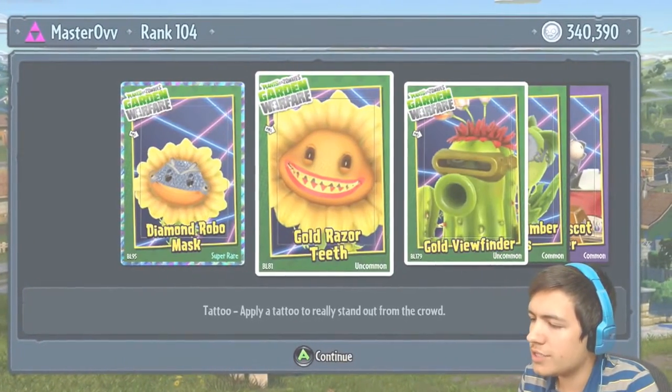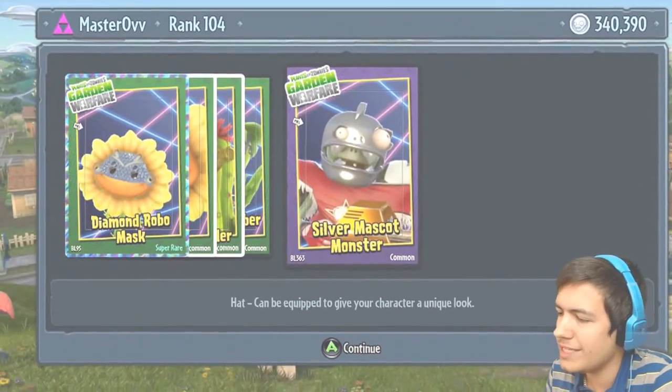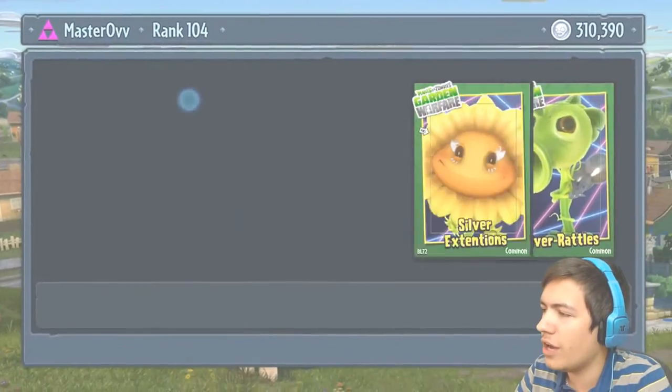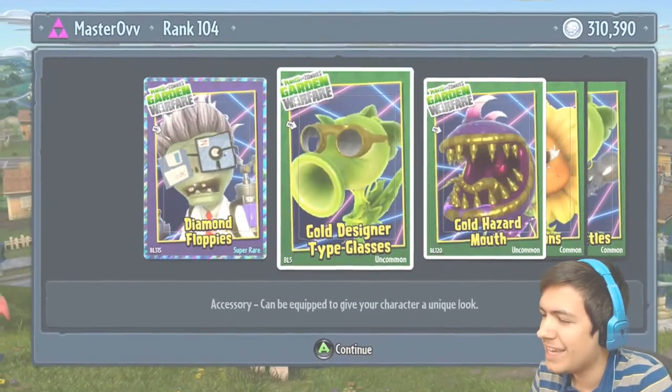The Diamond Robomask, the Gold Razor Teeth, the Gold Viewfinder, the Silver Cucumber Shades, and the Silver Mascot Monster. All right, down to our last 310 thousand — we've got the Diamond Floppy Disks, the Gold Designer Type Glasses, the Gold Hazard Mouth, the Silver Extensions, and the Silver Rattles.